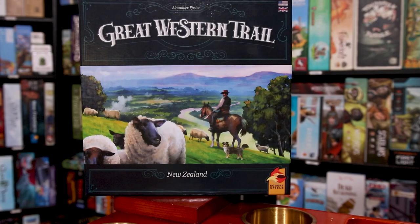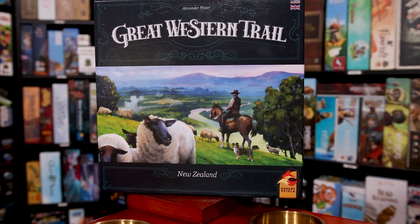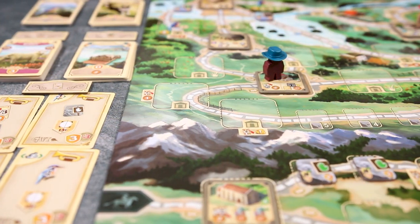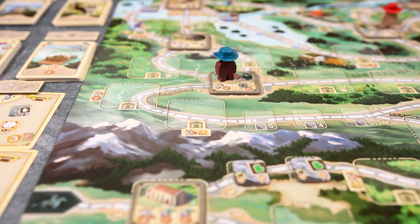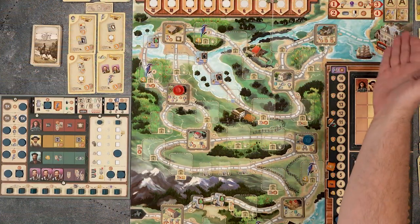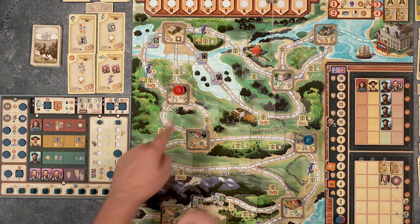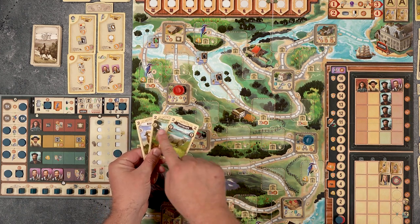In Great Western Trail New Zealand, players will once again be following a trail, stopping off at buildings to make use of their actions and finally deliver a diverse hand of cards to Wellington. And that's about where the similarities to the original Great Western Trail ends. Now you'll be running a herd of sheep instead of cattle. You can still make deliveries in Wellington.